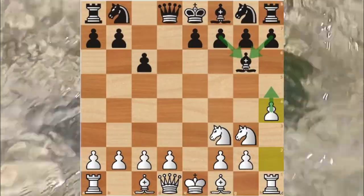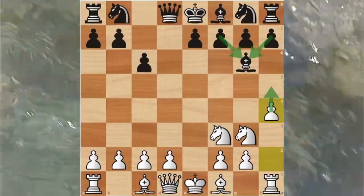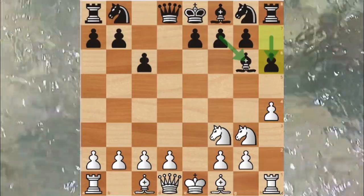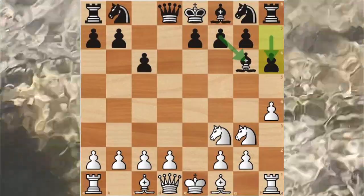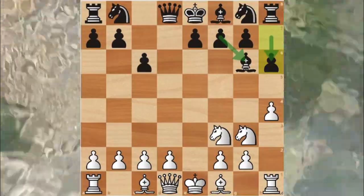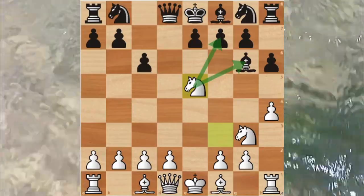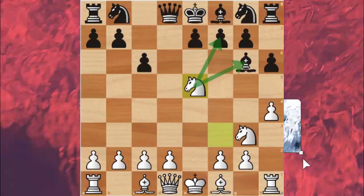Alekhine moved h4 in order to weaken black's bishop and king's flank. Black then moved h6 to defend their bishop, but now the bishop has only one defender — the f7 pawn. White attacked the weakened bishop by moving the knight to e5, aiming to take the bishop.